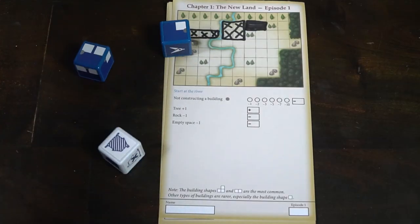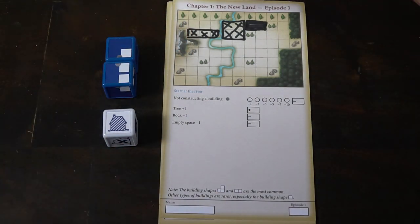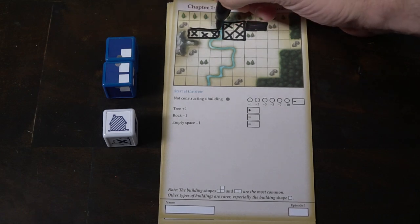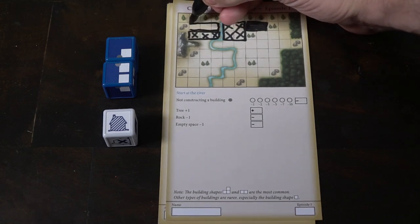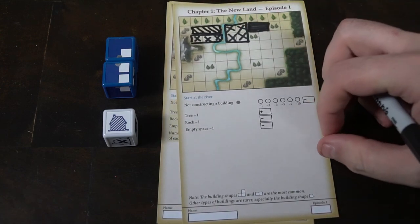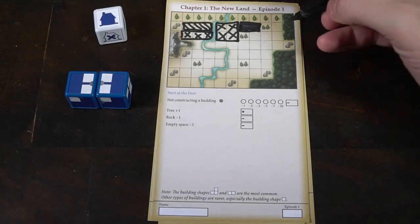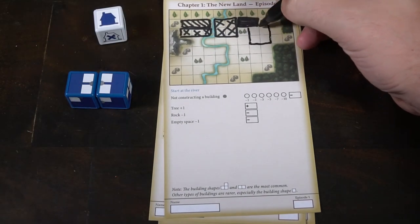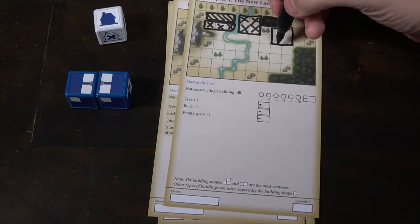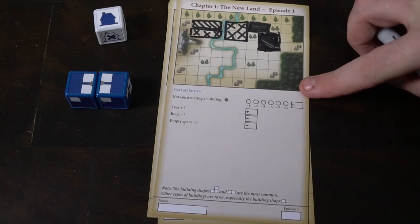You'll want to keep trees on the field to score points, and you'll want to remove rocks so you don't lose points. As the game continues, new rules will be implemented that allow you to score additional points. For instance, a well might exist on the map, which gives you more points when placing buildings adjacent to it. That's pretty much the idea of the game.